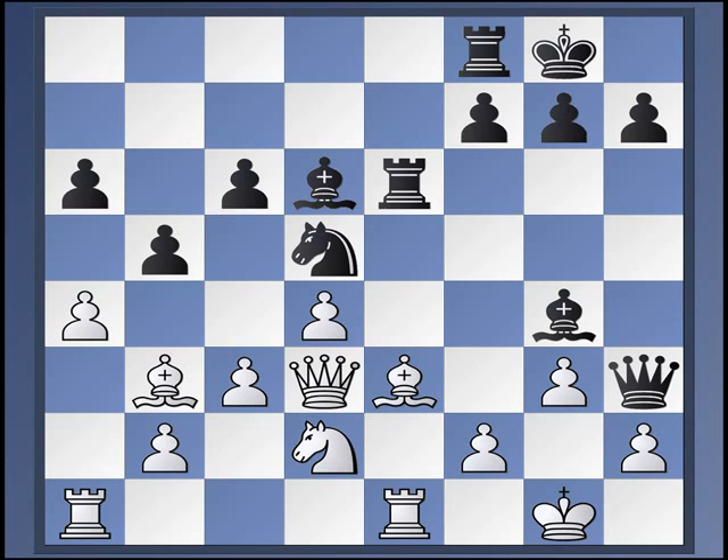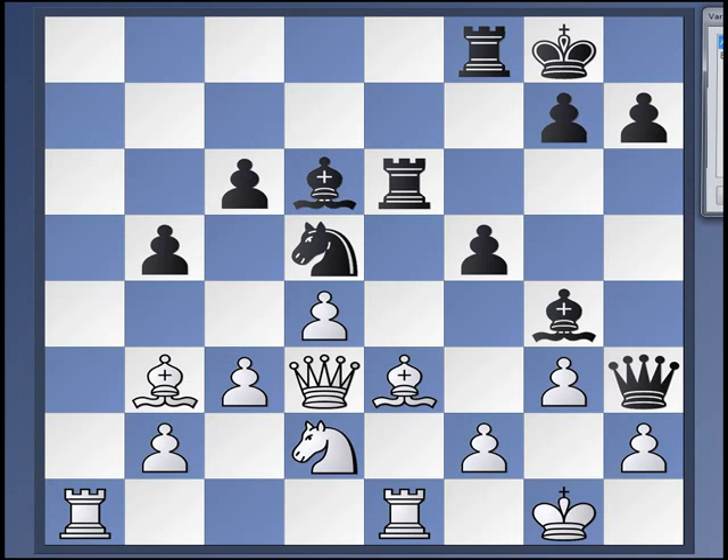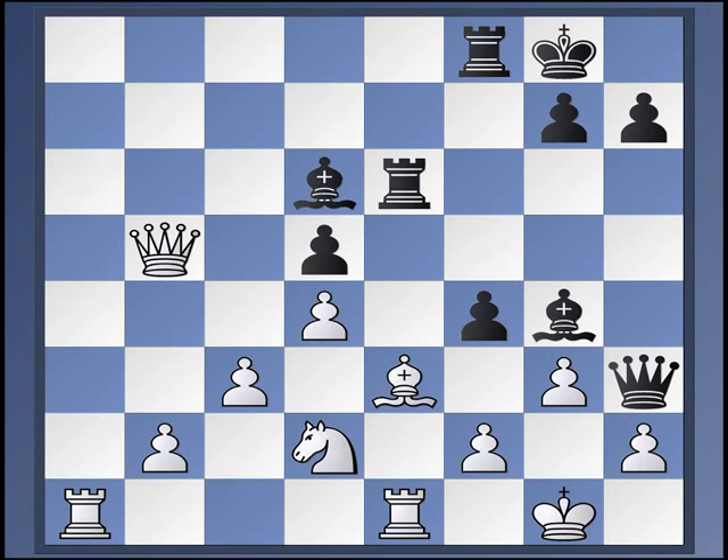First, f5, which looks incredibly natural but really isn't very good — at least it seems now, after a lot of computer work. So a takes b5. This was thought at one point maybe not to be so great because of f4, but now it's been worked out. On a takes b5, you can just trade, and in case of f4, just take on f4 as well. White's up three pawns; black has some compensation but it doesn't seem to be enough. With the engine and database, it looks like white probably has a winning or nearly winning advantage.